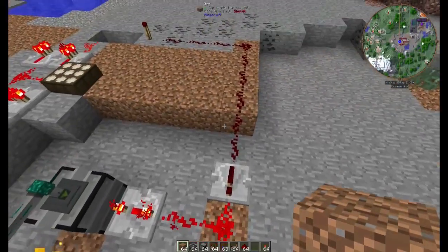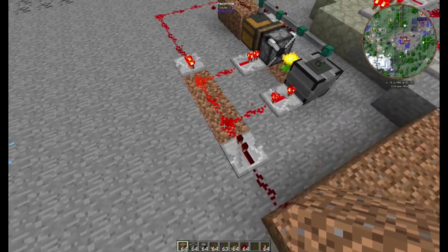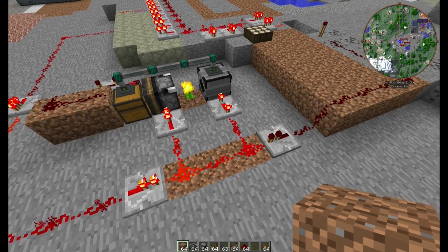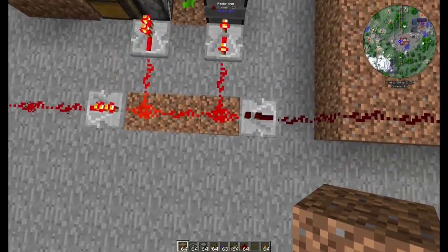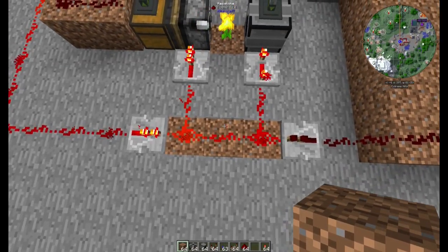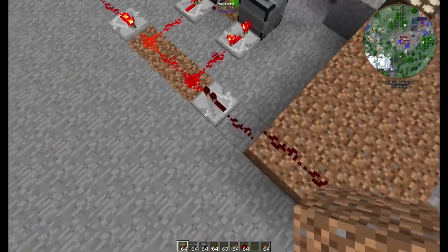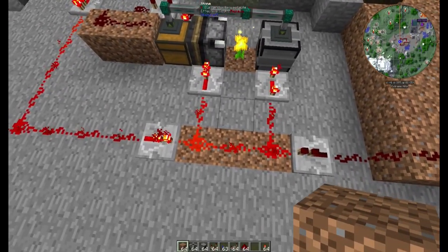Man kann sich darüber streiten, ob das Sinn macht oder nicht, aber ich sehe das halt als sinnvoll an, denn es soll ja nicht irgendwie ein falsches Signal entstehen. Wenn also hier hinten der Strom ankommt, gibt es hier, weil vorher war das ja aus, da war ja kein Strom. Wenn hier kein Strom da ist, aber von hier welcher kommt, ist das ein neuer Strom – ein Impuls sozusagen, oder eine Einschaltung.